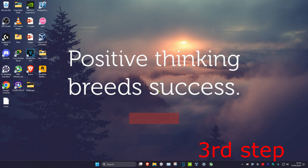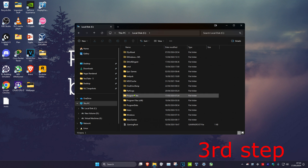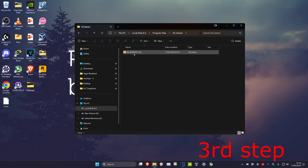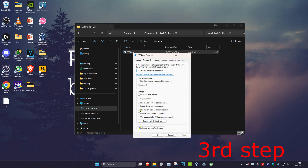For the third step, head over to search and type in 'file explorer' and click on it. Once you're on this, click on 'This PC' and find where you have FC24 installed — for example, C drive, Program Files, EA Games, EA Sports FC24. Find the FC24 exe file, right click on it, click on properties, then click on the compatibility tab. Tick 'run this program as administrator' and then click OK.